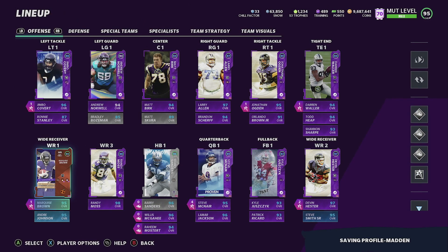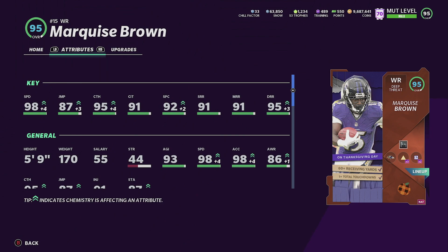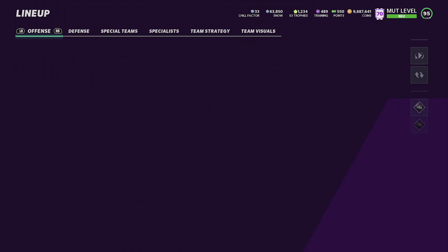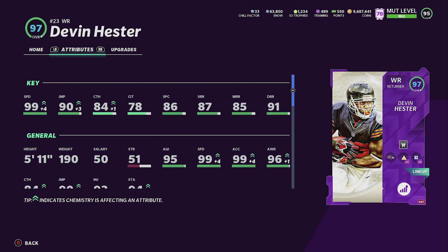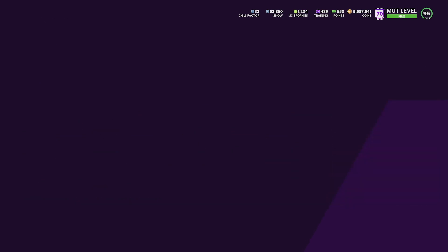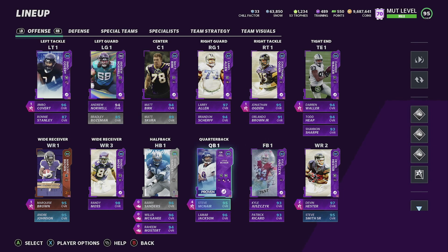We got Marquise Brown — I get my theme team to 50 out of 50. He has 98 speed, 95 catching, 92 spectacular catch, 91 short, 91 mid, and 95 deep. This card is really nice on a Ravens theme team, very underrated and comparable to Tyreek Hill. Devin Hester is also here — 99 speed, 90 jumping, 84 catching, and with zone run his spin is 98 and juke at 99. He's a really glitchy receiver.